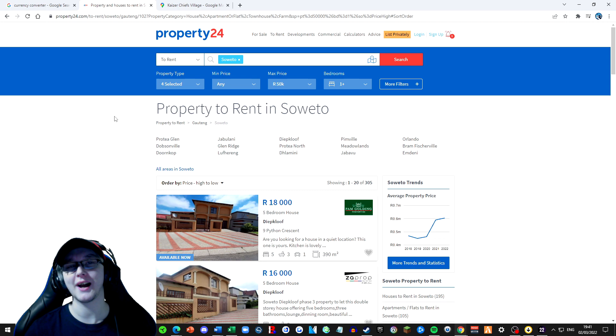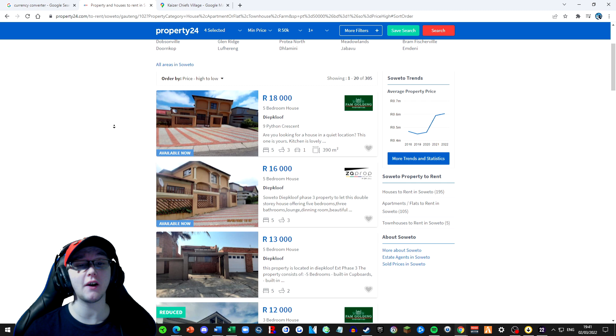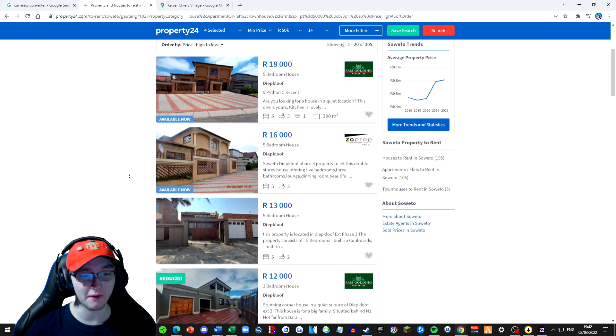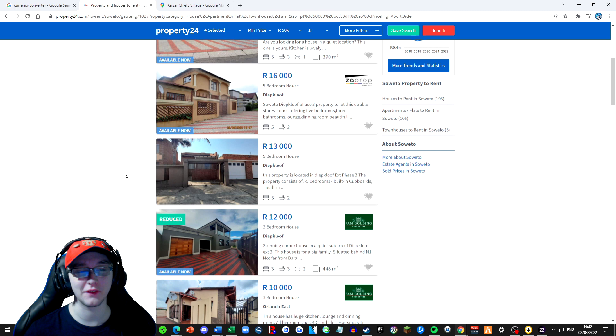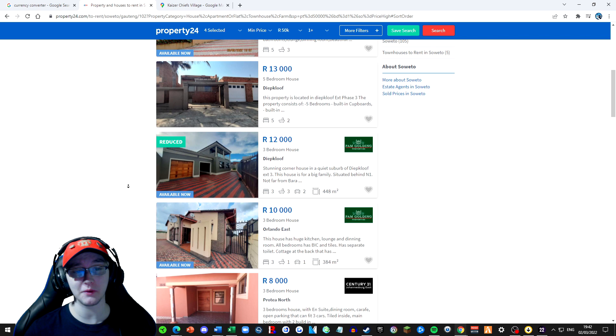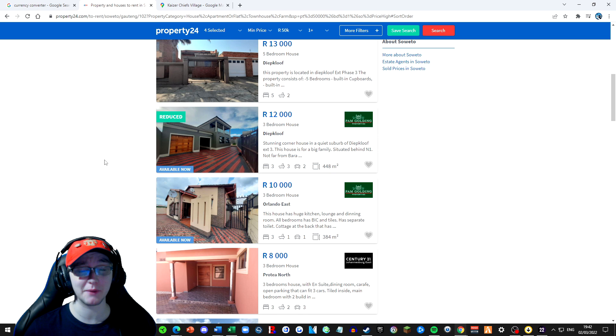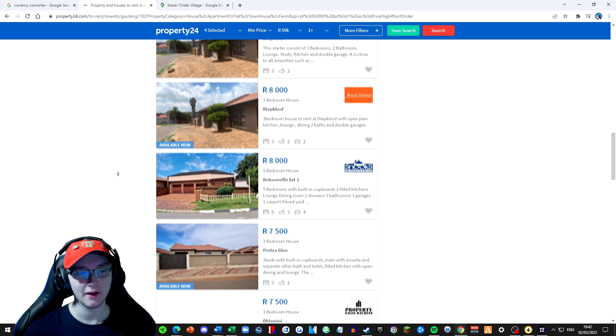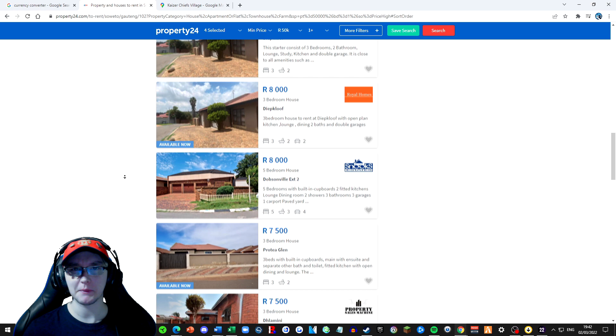We've done the search high to low because we've got plenty of money to spend. The top one is a five bedroom home for 18,000 rand, which looks quite nice except the picture makes it look like it's sloping a little bit. I'm quite interested in the 16,000 rand five bedroom as well. Not so much this one - I don't like the look of the area. This reduced one at 12,000 rand has three bedrooms and three bathrooms, and then there's a 10 grand one too. There are a few similar ones - maybe a housing development.